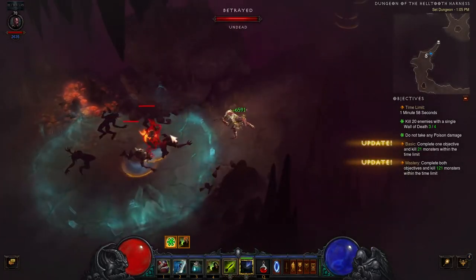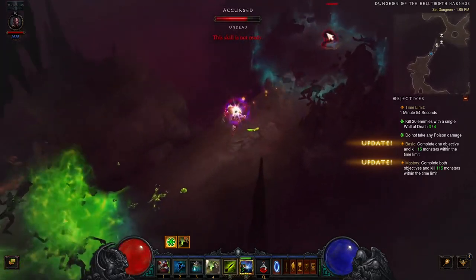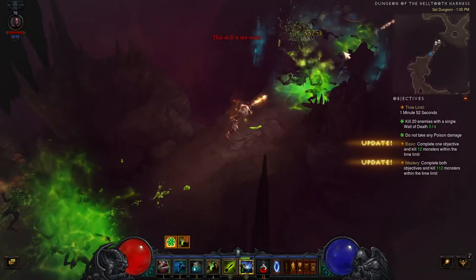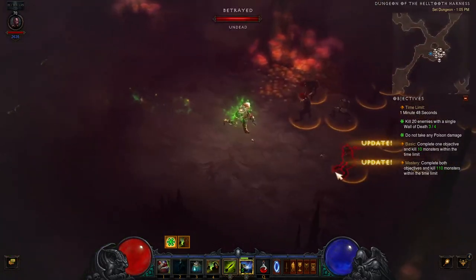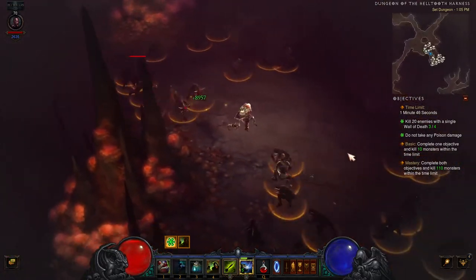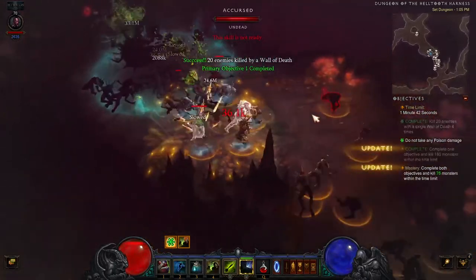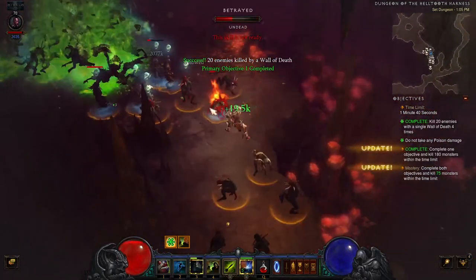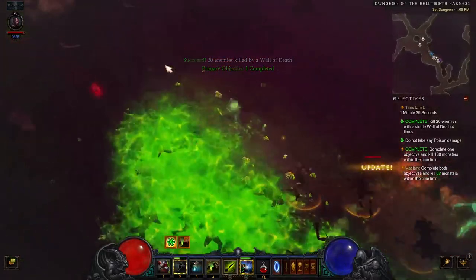A couple of smaller groups here — there doesn't seem to be enough of them, plus there's a narrow passageway, so just kill these off. Here are a couple of larger groups: run through them, cast Wall of Death, and kite them through. There was really high density there, so it didn't require much effort. Just make sure to steer clear of the poison explosions, and use Spirit Walk to get to a safe area when needed.